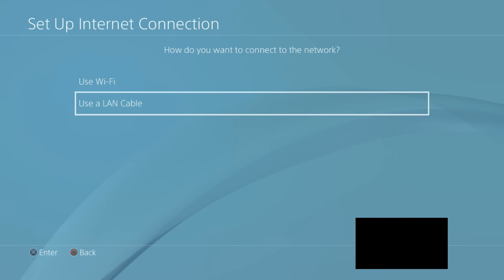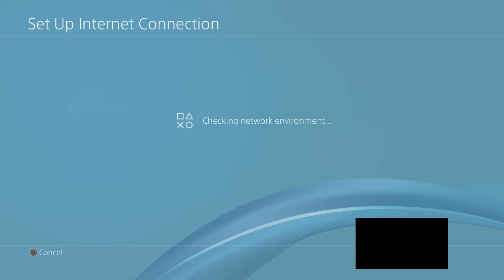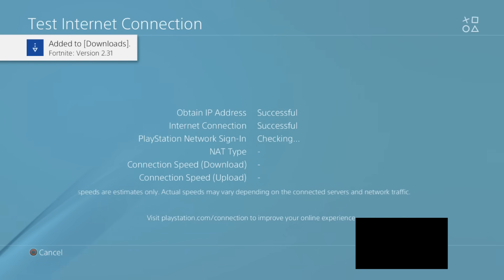It plugs in the back of your PS4 or whatever device you use to get Ethernet. In my case I do use a LAN cable. What you're going to want to do is click 'Easy' for this one, and it's going to check your network environment. Internet settings updated.